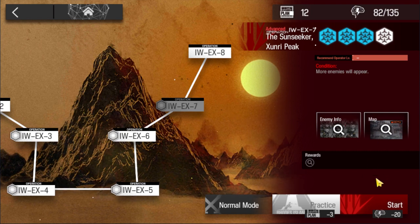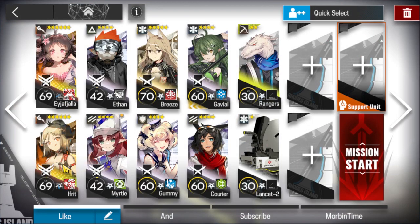IWE X7, normal in challenge mode. Aya, Ifrit, and Ethan are the core of the strat and irreplaceable. Aya and Ifrit are mastery 3, and the higher their level, the better.